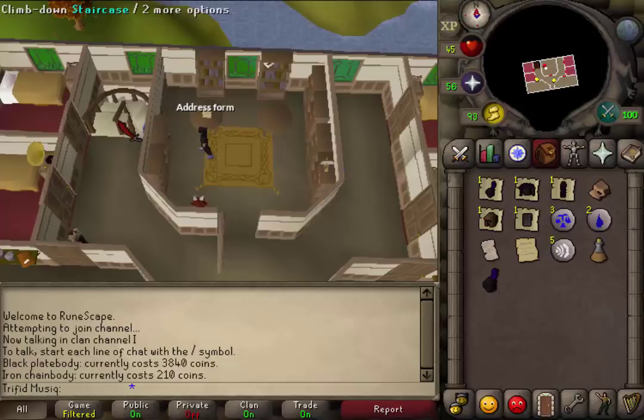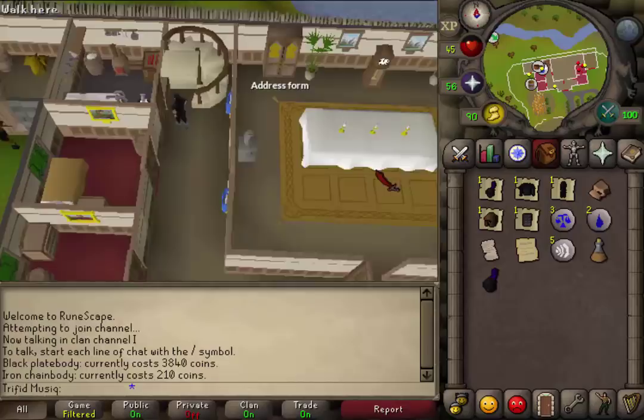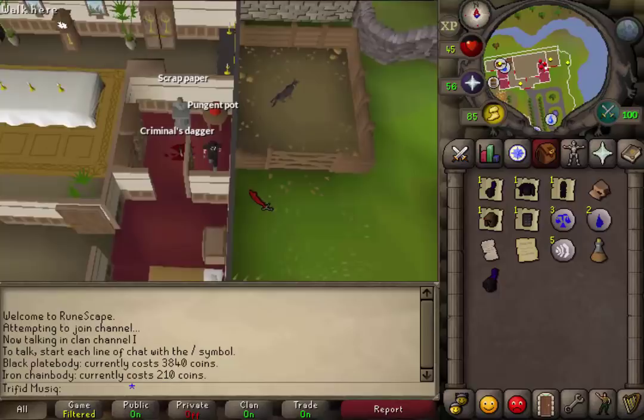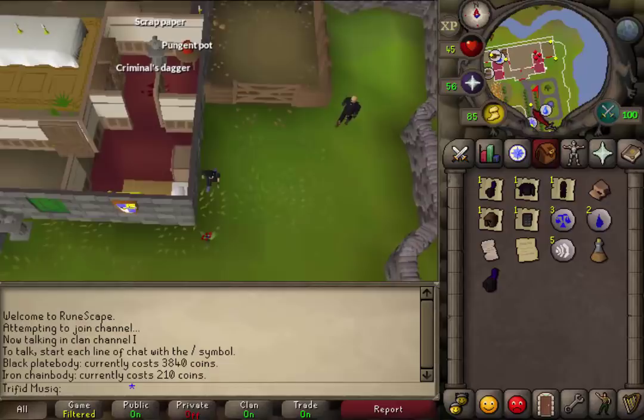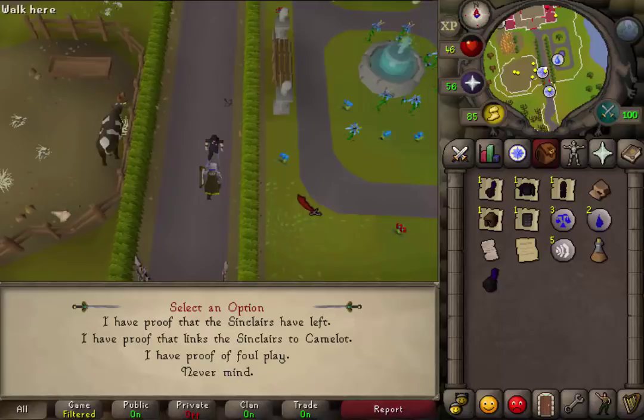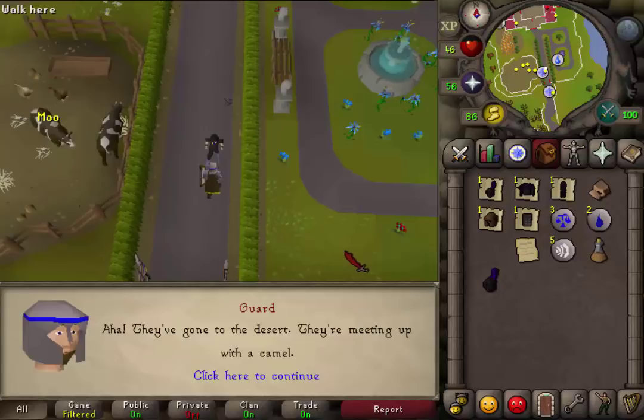Let's read the scrap paper, close it, then the address form, close it, and climb back downstairs. Return to the window we broke, right-click on that window behind the door and break it again to leave the house. Go back to the guard and give him these three items. Select the second option that you have proved links to the Sinclairs to Camelot.